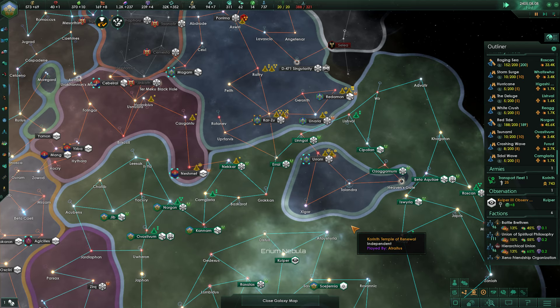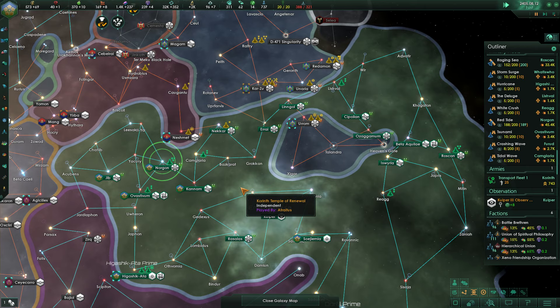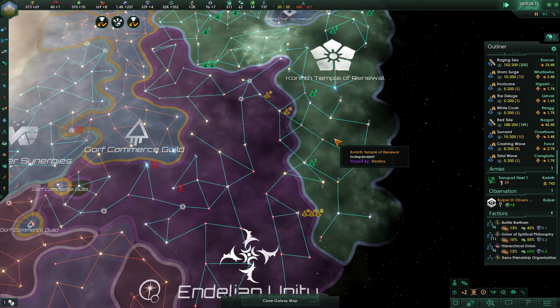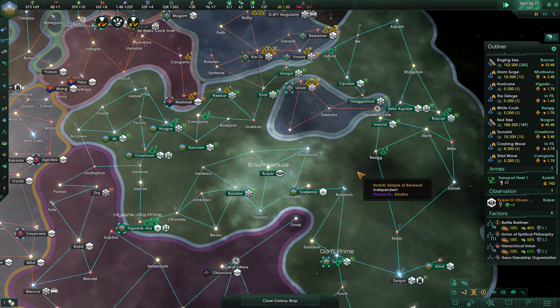The trick is to always be at war — not in Stellaris it isn't, especially not when you've got as shaky of an economy as I do. Just convert into a hive mind, then you'll be good. That would be nice — get rid of these consumer goods factories. That would certainly be very, very nice.